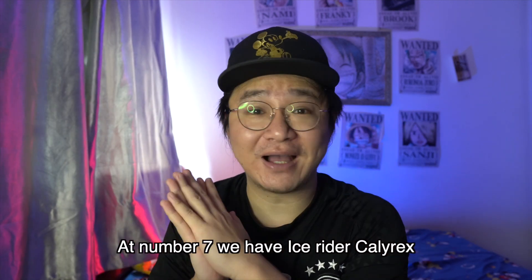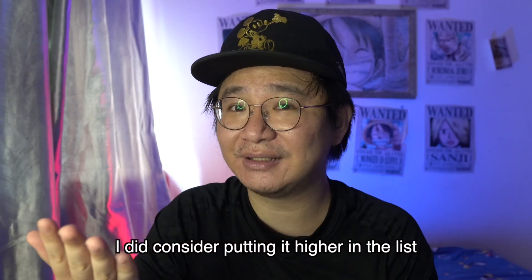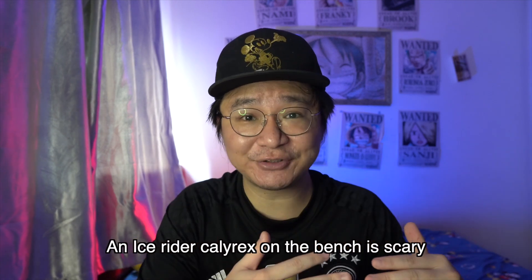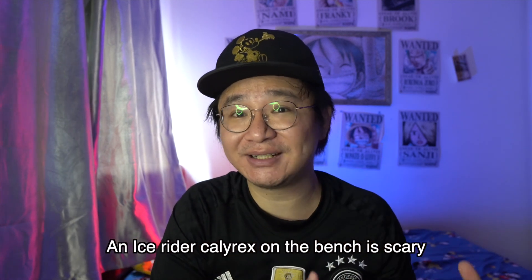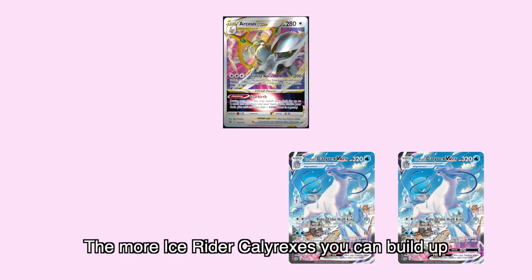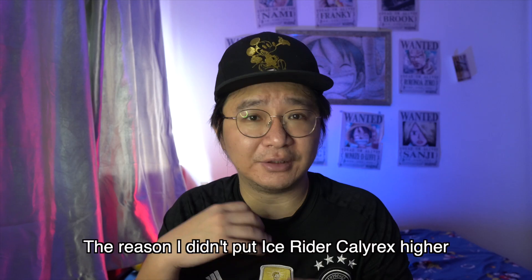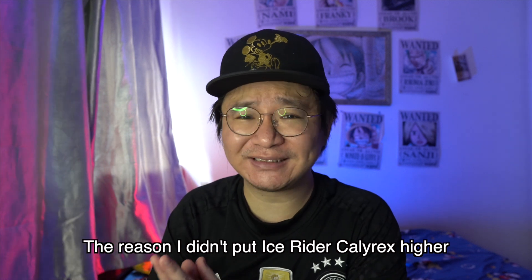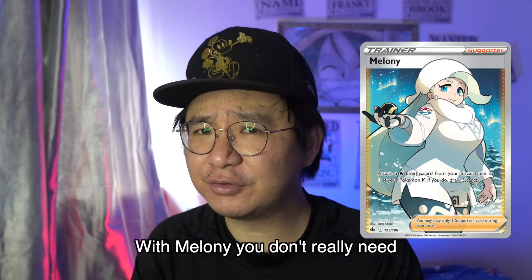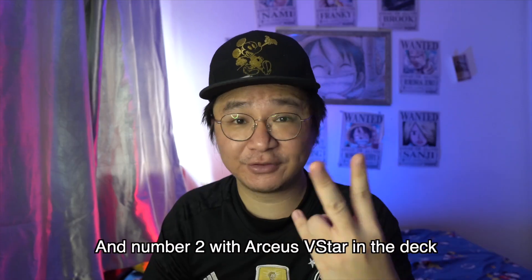At number 7, we have Ice Rider Calyrex. I did consider putting it higher in the list because having Arceus V-Star charging up an Ice Rider Calyrex V-Max on the bench is scary. The longer your opponent takes to knock out your Arceus V-Star, the more Ice Rider Calyrexes you can build up on your bench. The reason I didn't put Ice Rider Calyrex higher is because, with Melony, you don't really need the energy acceleration that Arceus V-Star brings.